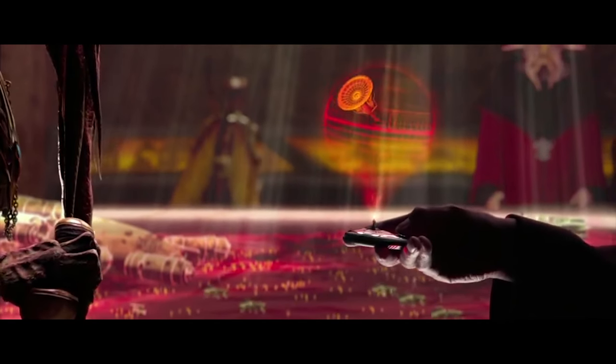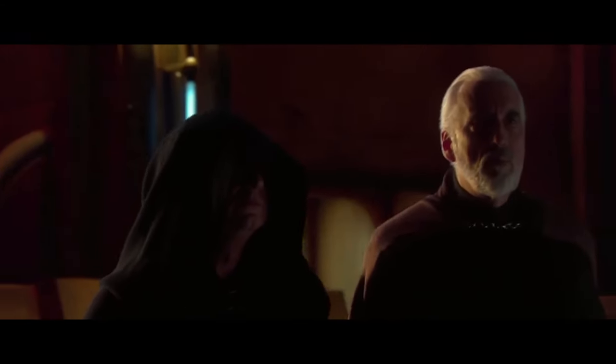Count Dooku took these plans to his master, Darth Sidious, who used them to inspire a secret plan within the Republic to create this superweapon before the Confederacy could. Thus, long before the rise of the Galactic Empire, the Republic began construction on the Death Star.